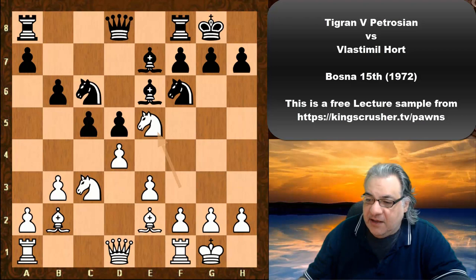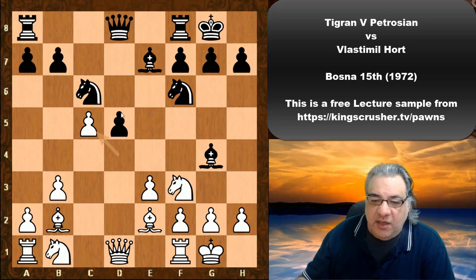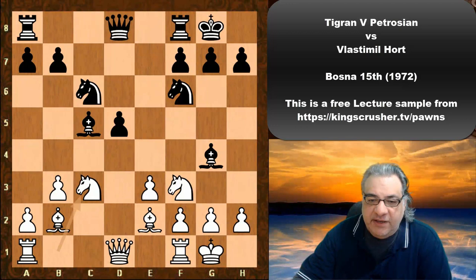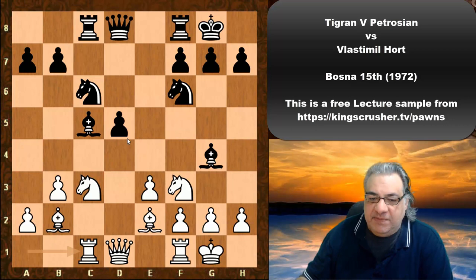After Bg4, it looks troublesome to have this isolated Queen's pawn. It's not just the blockade squares — the dark squares generally in Black's camp. If we extend the concept, the whole dark square campaign by white is evident from Petrosian's play. After Bxc5, Nc3, Rc8, we see Rc1.